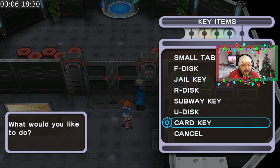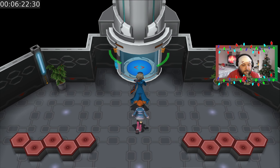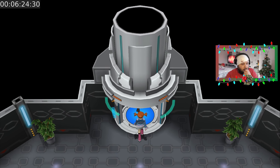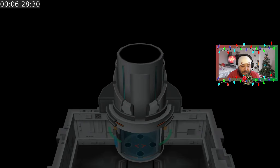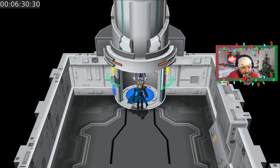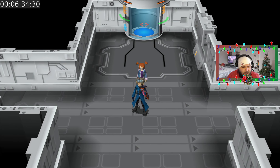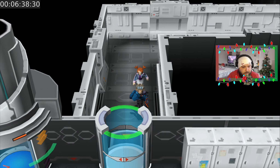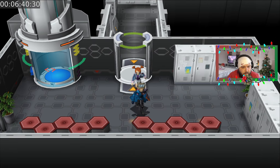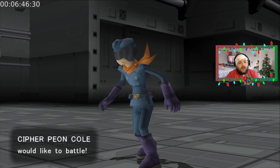There's a key slot — we need to use the card key. Hey presto, we're in. Everyone welcome to the Shadow Pokémon Lab — our first stop on the tour is down this elevator. I believe it's left we have to go.